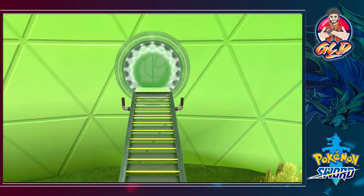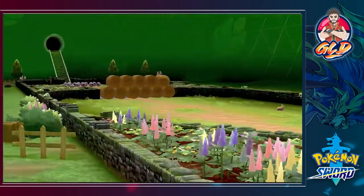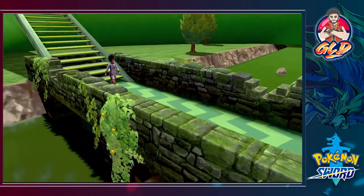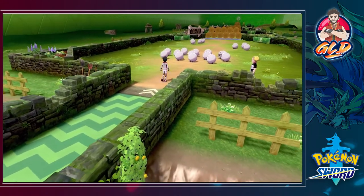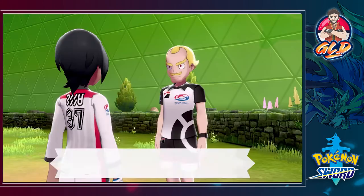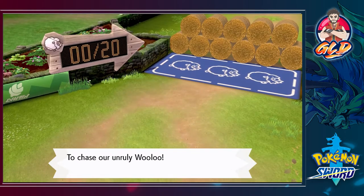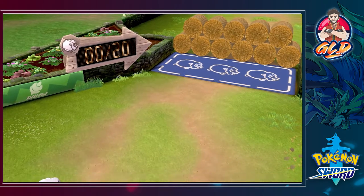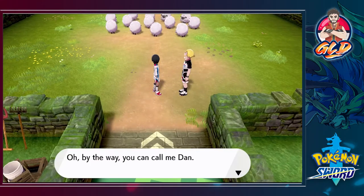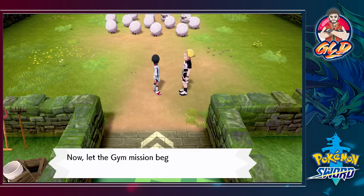In Pokemon Sword and Shield they really outdid themselves, acclimating to English football culture. Everything here is soccer/football related. The gym mission given by Turffield's Pokemon gym is to chase unruly Wooloo to that black gate made from bales of straw. The referee introduces himself as Dan — his job is to report battle results to league HQ. Let the gym mission begin!